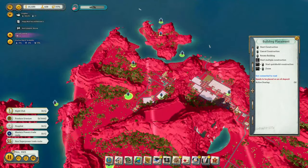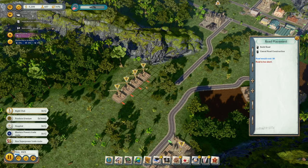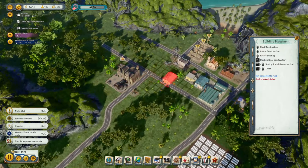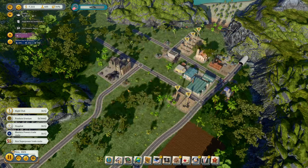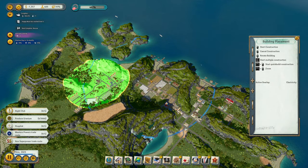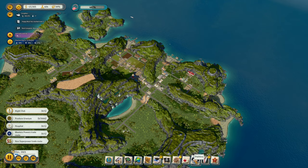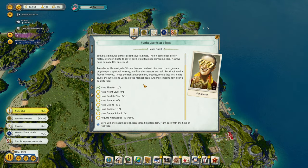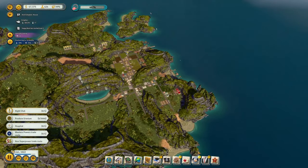We don't really need oil — if we do, there's lots of it over here. Let's get some Teamsters offices. The next step is going to be — no more money. The next thing we should be building is all of the entertainment stuff, entertainment buildings.